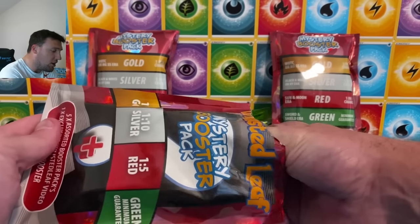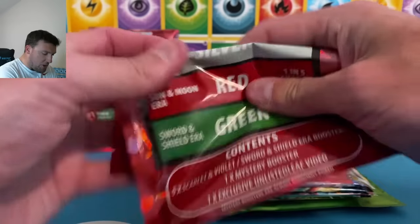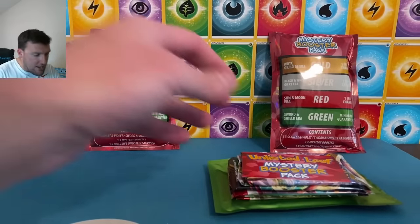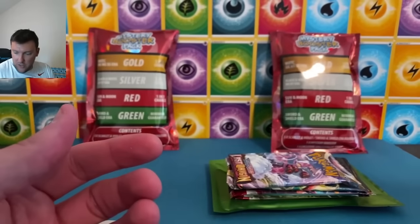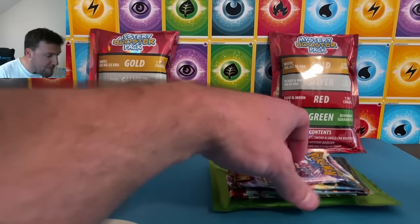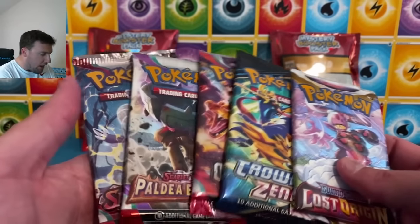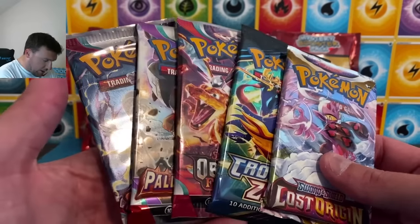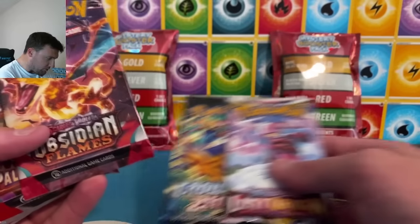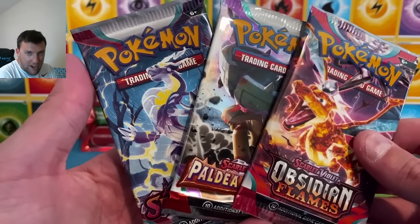Here we go — our five packs, nothing hidden in the bottom. Here's the mystery booster pack if you want to scan that QR code. The exclusive Unlisted Leaf video is in here. We've got a Lost Origins pack, and I'm sure you already saw the green pack back there. We do have Crown Zenith, Lost Origins, and three Scarlet and Violet packs.